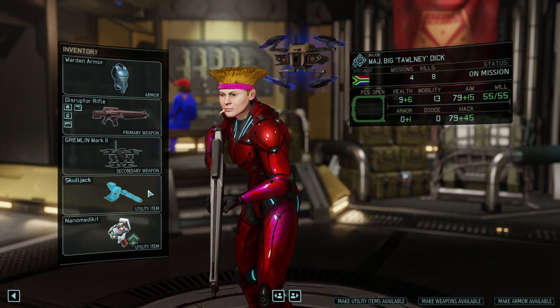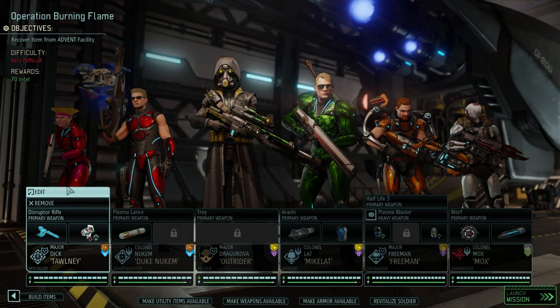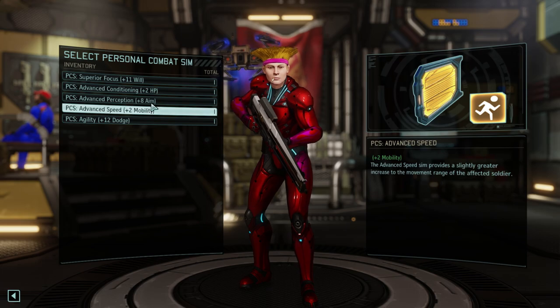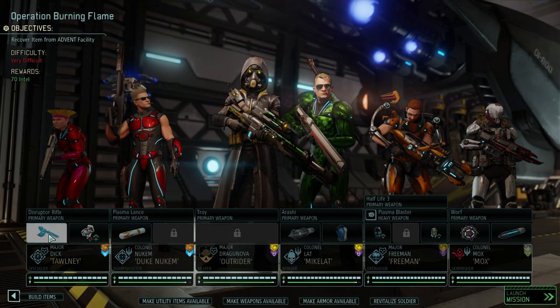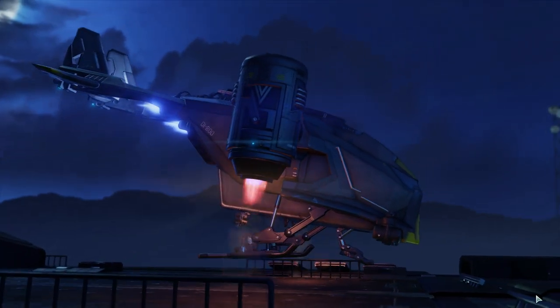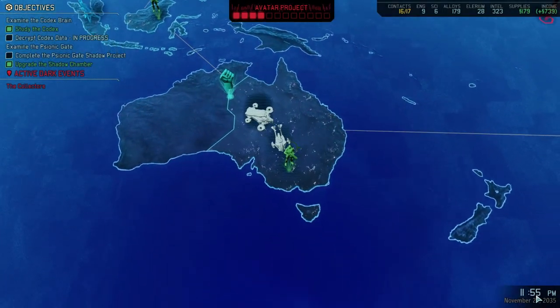Something I also learned here - apparently Skulljack just having it gives a 25 hack bonus. So that's probably a good idea to have all the time. Apparently the PCS is open on this guy though - conditioning, aim, mobility, dodge. We'll just do perception; it's better aim. So medkit and Skulljack. Because if you want to make an actual hacker, and there's a lot of things to hack in this, that may actually be half the reason why I was having so much trouble.